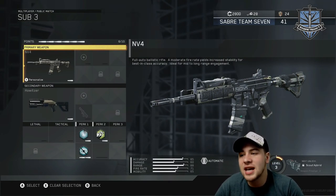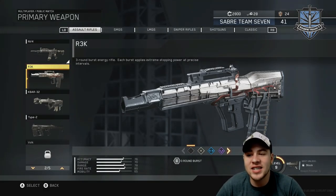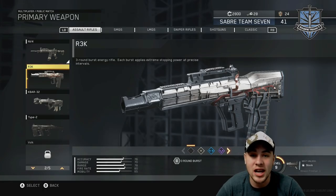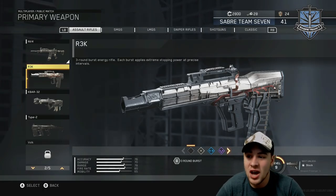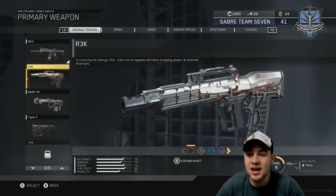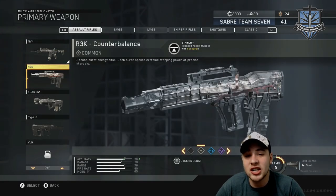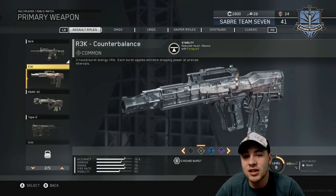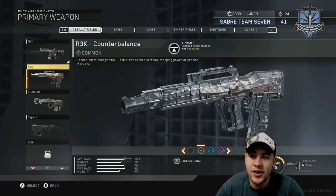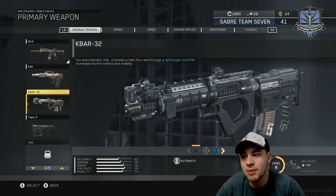There are two assault rifles that do give you some trouble. The R3K doesn't have the stability that I think a three-round burst should have — it's getting beat at range by fully auto assault rifles, which is insane. I think a three-round burst should have incredible accuracy, so hopefully that gets buffed. The only recommendation that does help with headshots for this gun is the common variant, which has an increased ability that helped me tremendously.